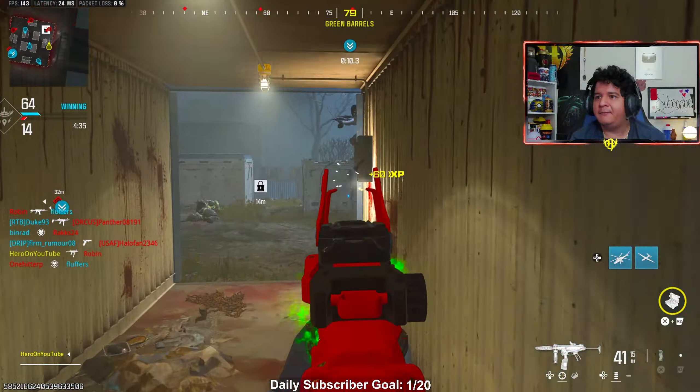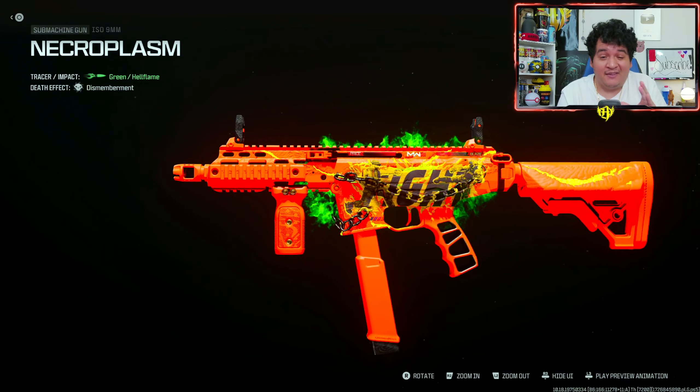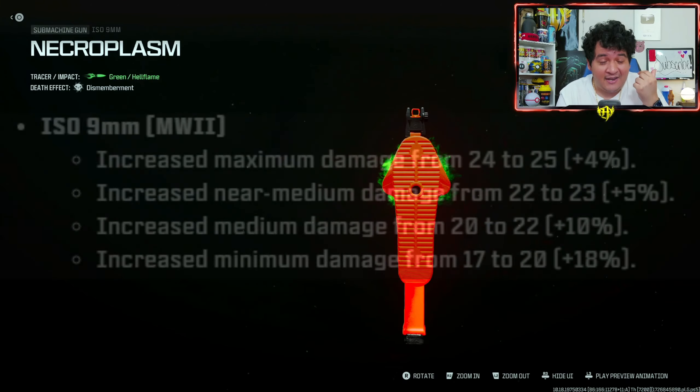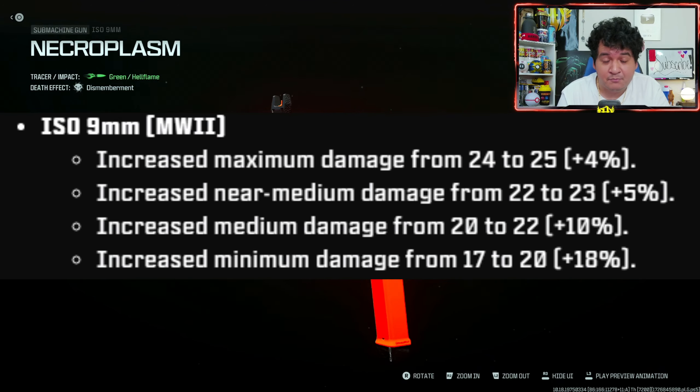So what's up, guys? It's here with Nino Orkwaji and welcome back to another video of Call of Duty Modern Warfare 3 Multiplayer Season 6. In today's video, we're gonna be using an MW2 SMG that's now the fastest killing MW2 SMG and one of the fastest in the entire game of MW3, and that's gonna be the ISO 9 millimeter.